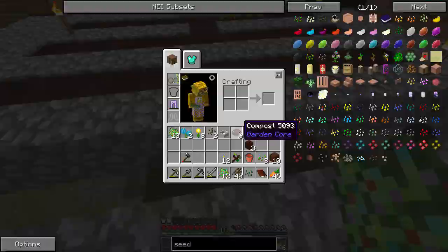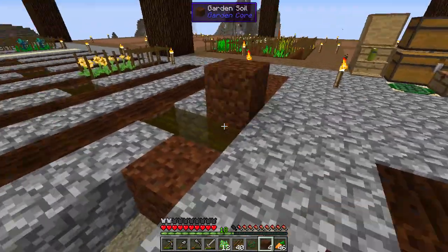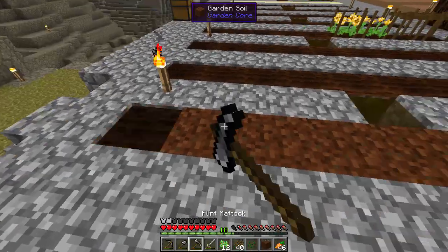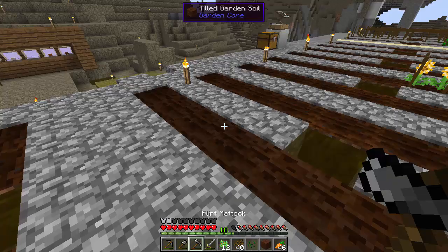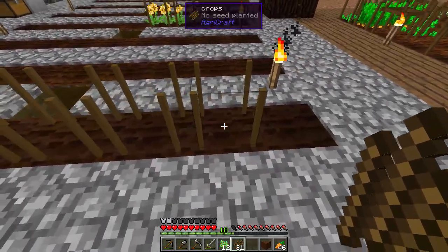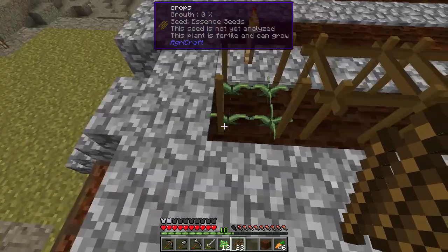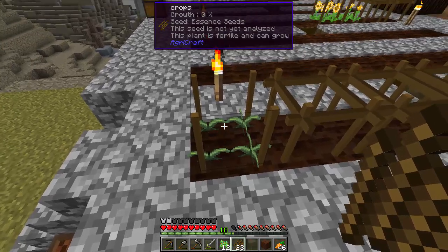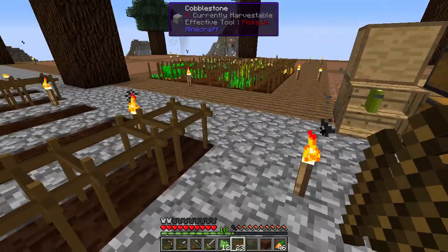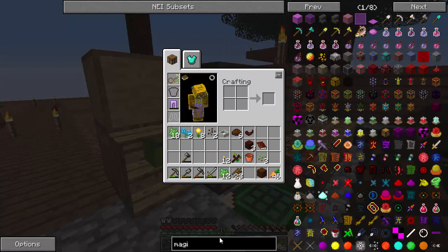So 10 garden soil. Put that down. And we need to actually hoe it. And we'll plant our essence seed and let it propagate. Now, apparently you can't bone meal this - it's a magical crop. So I think you need like magical fertilizer or something.